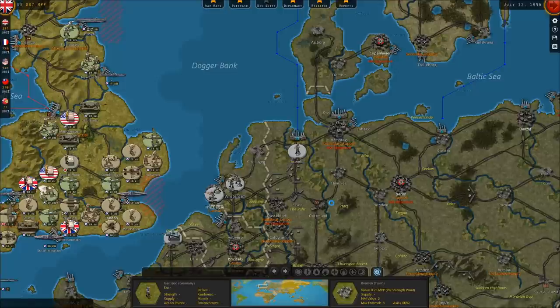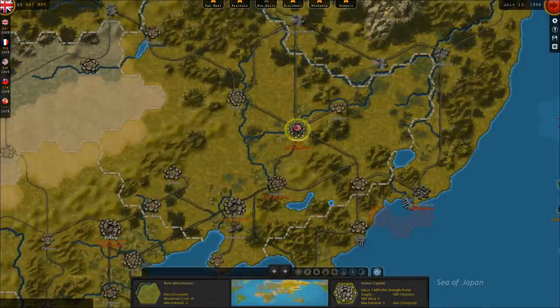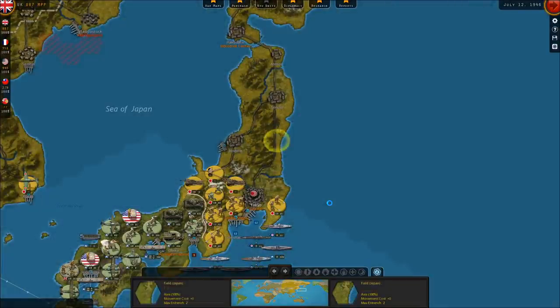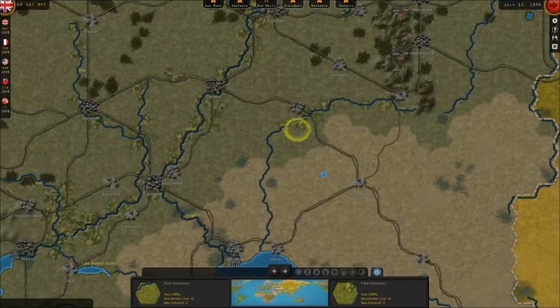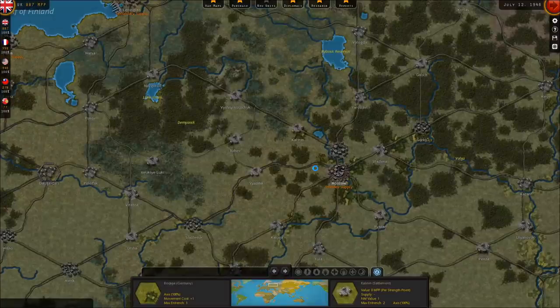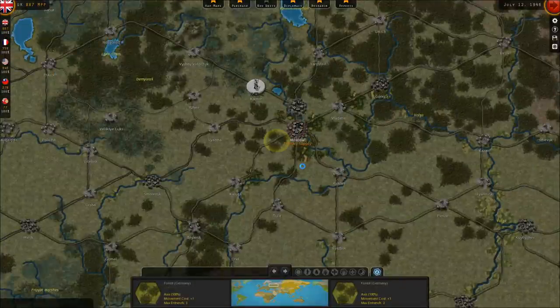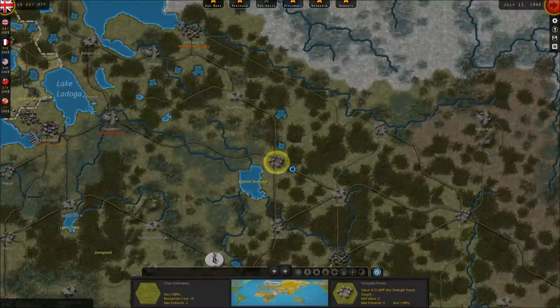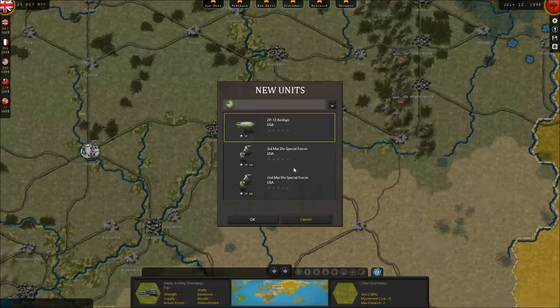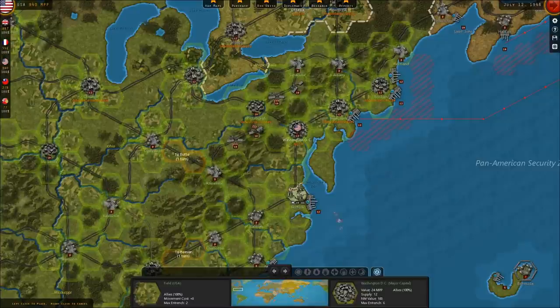We lost another heavy cruiser this turn — that's great. More naval fighting, another heavy cruiser lost, which kind of sucks. But there's still troops in Russia, which is interesting because as the Germans you really don't have to do that. Meanwhile, we got our airships — we can use those for reconnaissance. We got two new marine divisions and a destroyer.